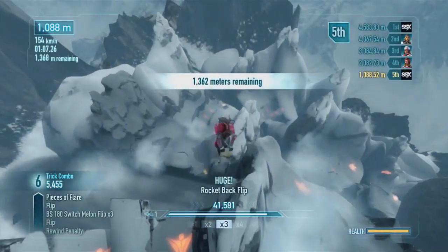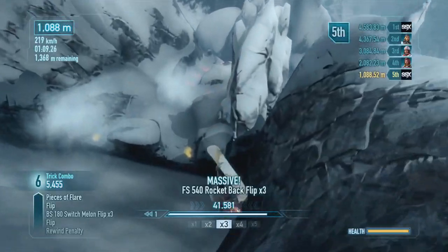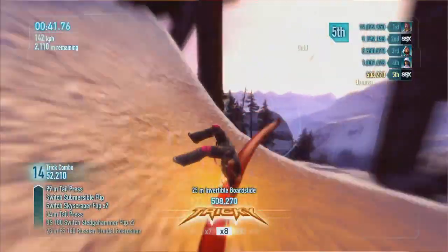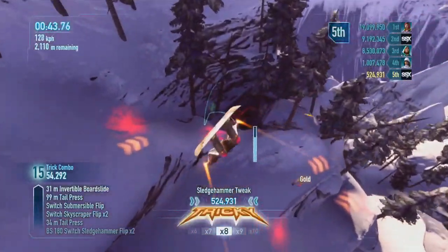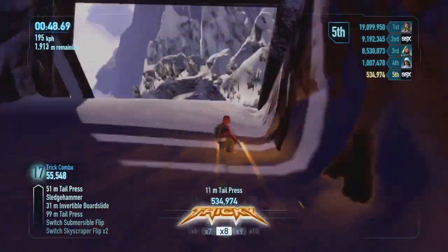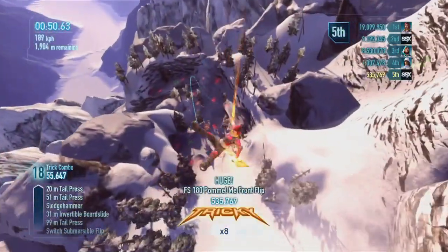Time your jumps correctly and make sure you give yourself enough room to land. A wingsuit also opens up a world of new possibilities in SSX — once you have one, you can go back and find new routes and possible shortcuts all over the globe.